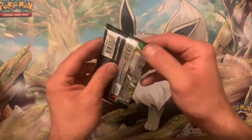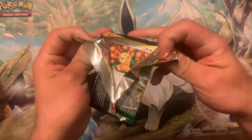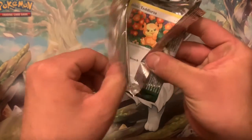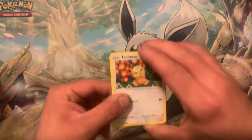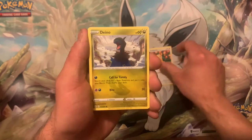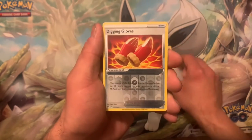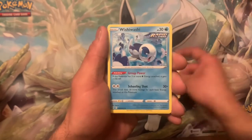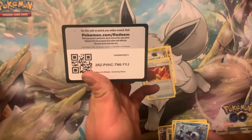Rayquaza pack — that was easy too. What, did they put like no glue on these packs? I guess that's better than struggling. Feebass, Hitmonchan, Fletchling, Digging Gloves and a wishy-washy non-holo. Code card.